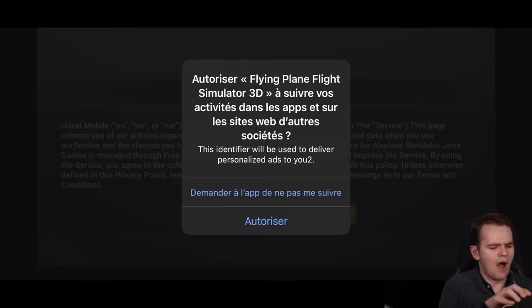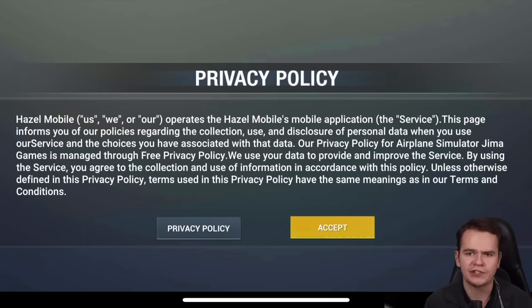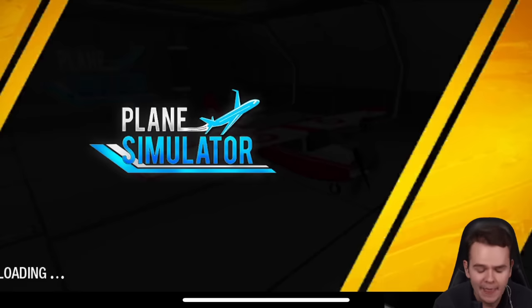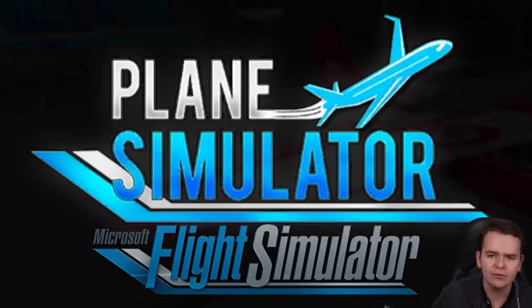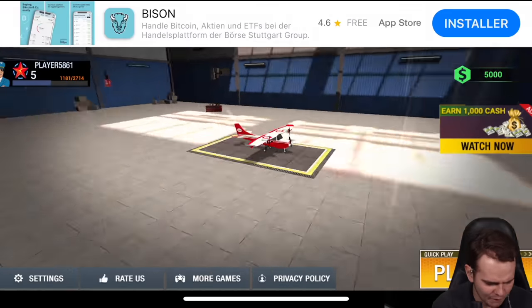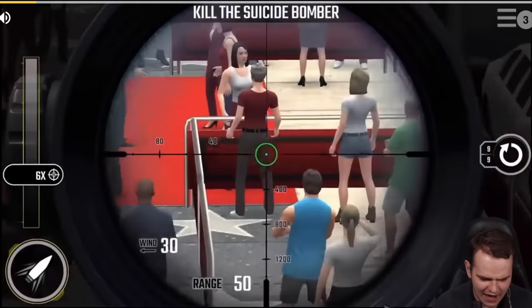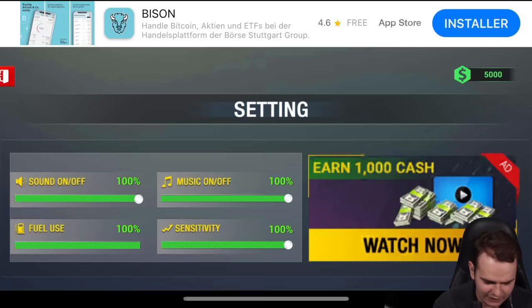Let's check it out. Sell my soul — I think we can definitely do that. Privacy — I don't care about any of that. Things are looking quite odd here. Plane Simulator — I don't know where they took this logo from. First of all, let's get rid of the music. Oh, that was just an ad — we had to watch an ad to get into the settings.